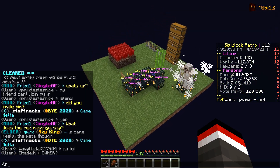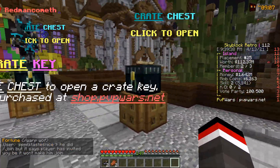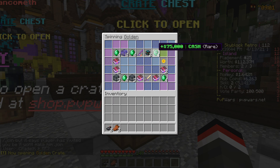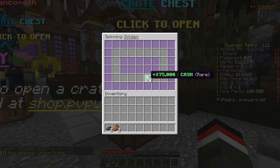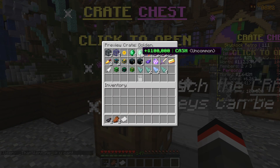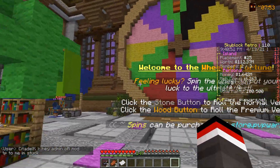I completely forgot - when the server launched we did a crate key all and we actually have a golden crate key to open. I'm hoping for some spawners or mob coins. We got 75K - I think that's literally the worst win in that crate. Yeah, the prizes range from 75K to 100K, so that is pretty bad.